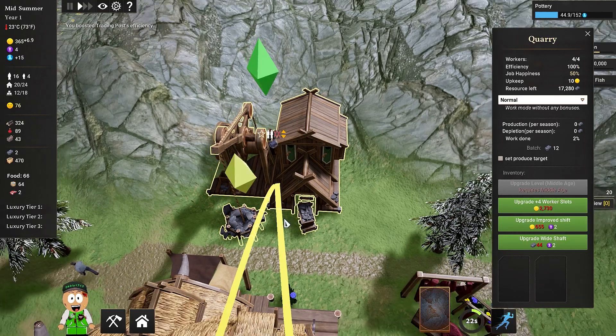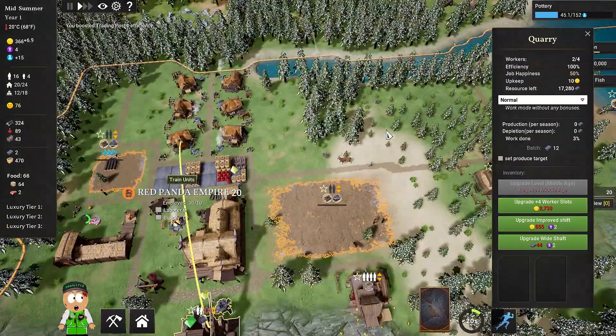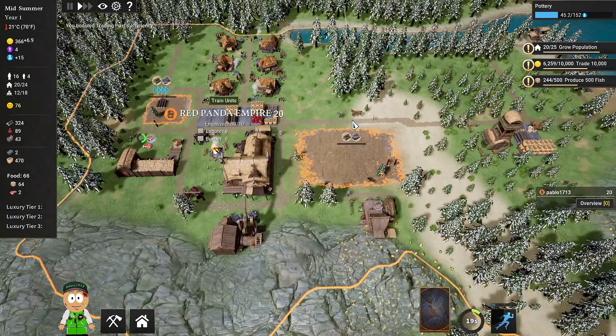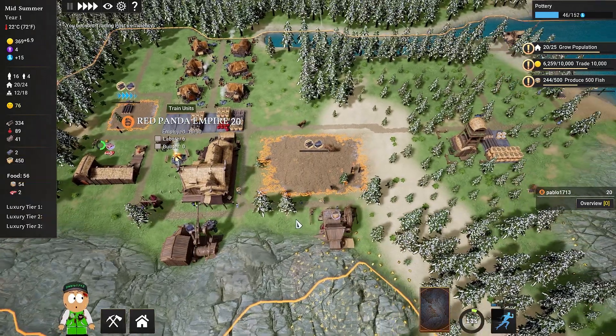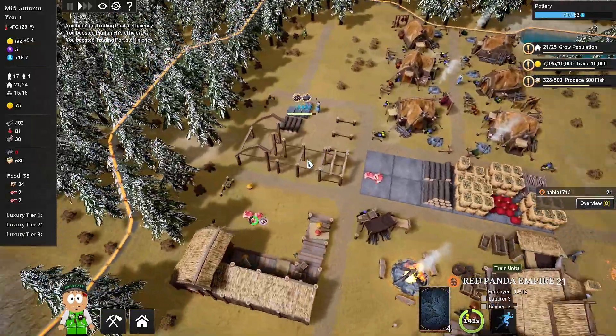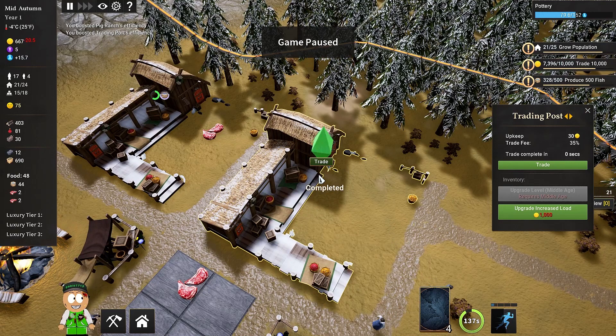We can also use the speed boost right in here so somebody can speed up the building. We've been talking for about six minutes and we still don't have any buildings ready. This building is now completed, so we can gather stone which will be very useful. We've got four people assigned — that's too many, so I'm just gonna decrease to two, since we need stone but not that much right now.